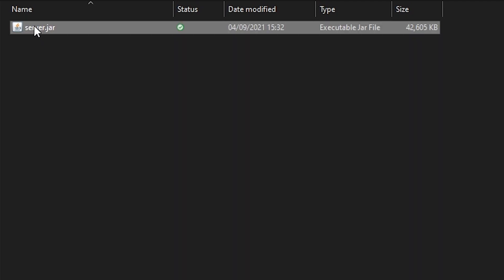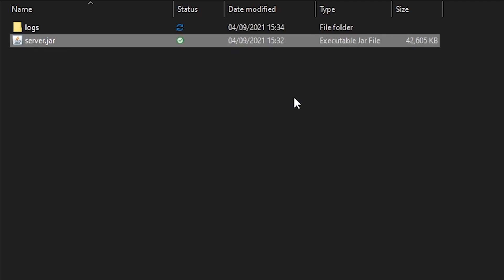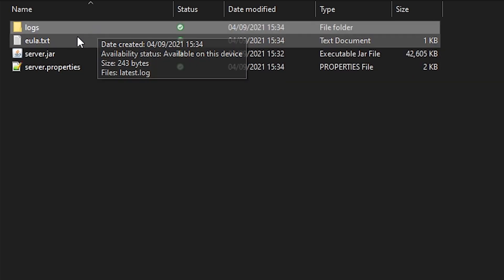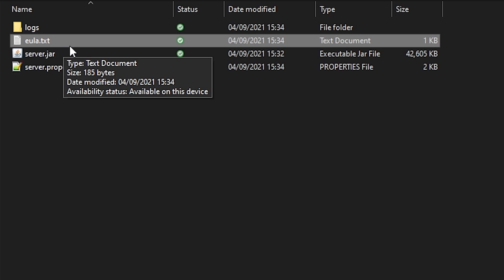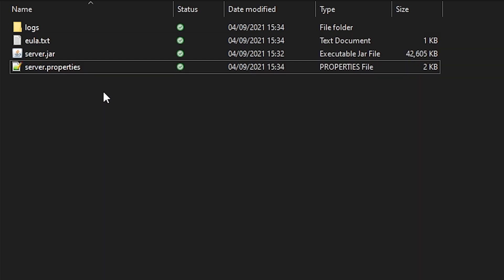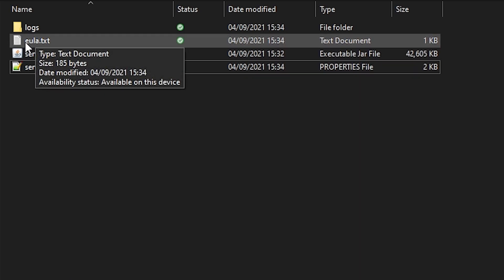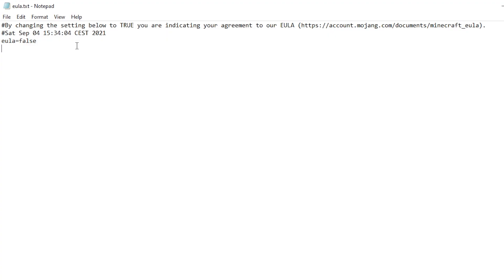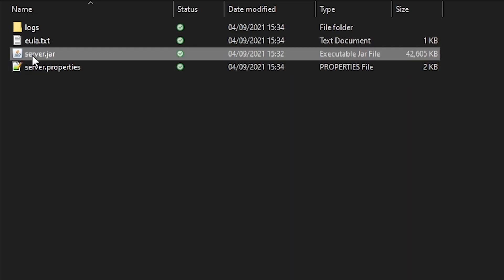The only thing you have to do is double-click the server.jar file. After double-clicking it, it will start creating some files. After a while, you will see a logs folder, an eula.txt file, and the server.properties file. To actually finish setting up your server, go to the eula.txt file, open it, and change the value to 'true.' Then save it and close it.